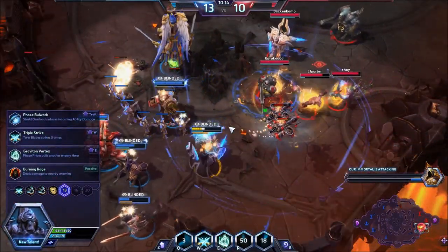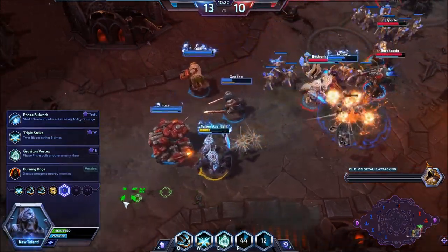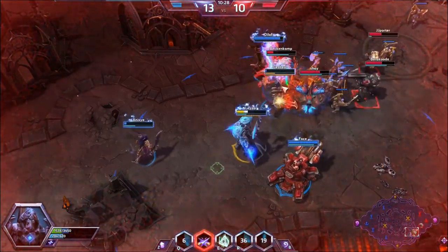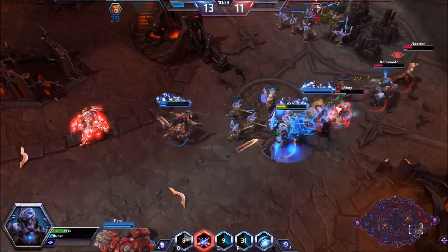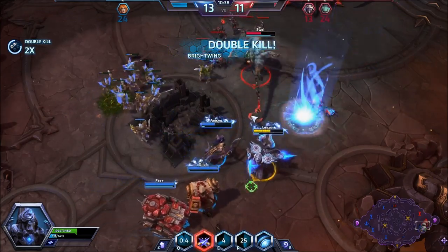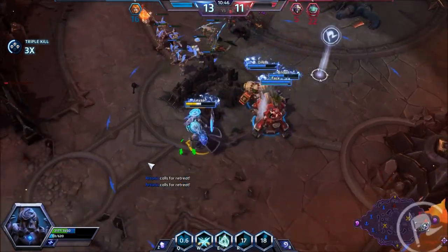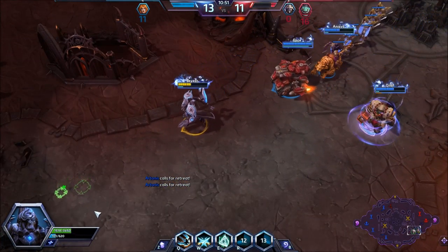I use my ulti to secure our escape. At this level I'm taking Triple Strike — I'm not sure they have enough ability damage to warrant Phase Bull Walk, so Triple Strike it is. Good damage — Brightwing is dead. I'll get to use Triple Strike at least and kill the Stitches. That should teach you to poke Artanis.